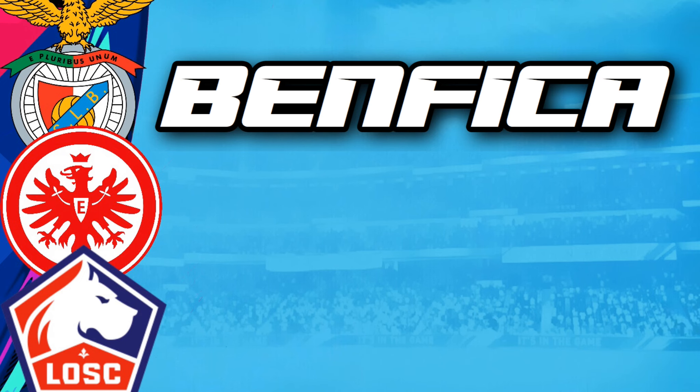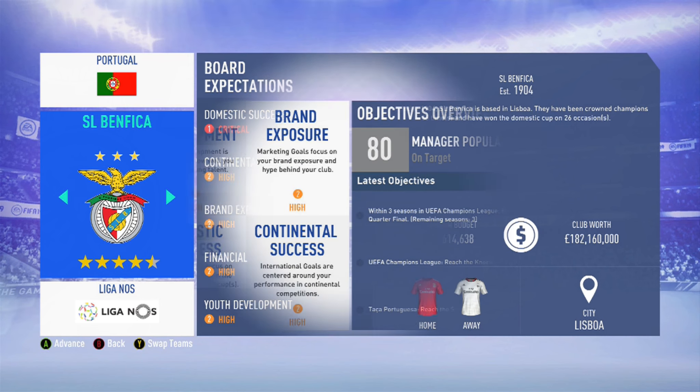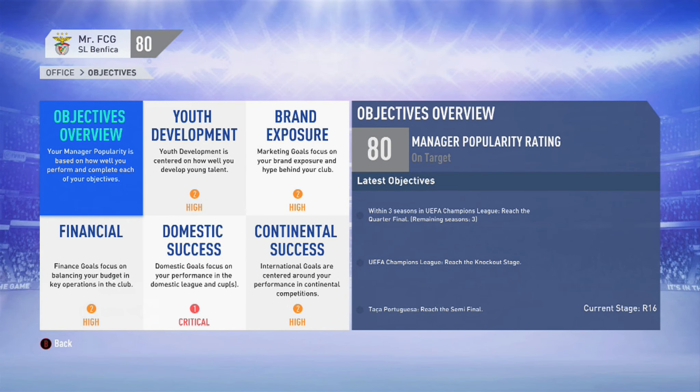Benfica is a team I've used twice in FIFA 19 career mode, with growth tests for João Félix and Gedson Fernandes. Their transfer budget is not massive at 13.6 million, and the board expectations are quite strict — but they are one of the top teams in their division, so you would expect the objectives to be quite difficult to achieve. Let's have a look at those in more detail.